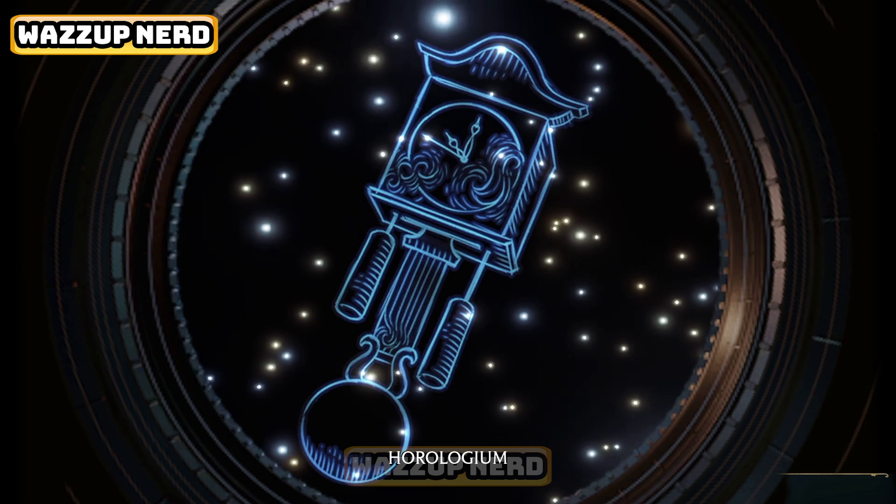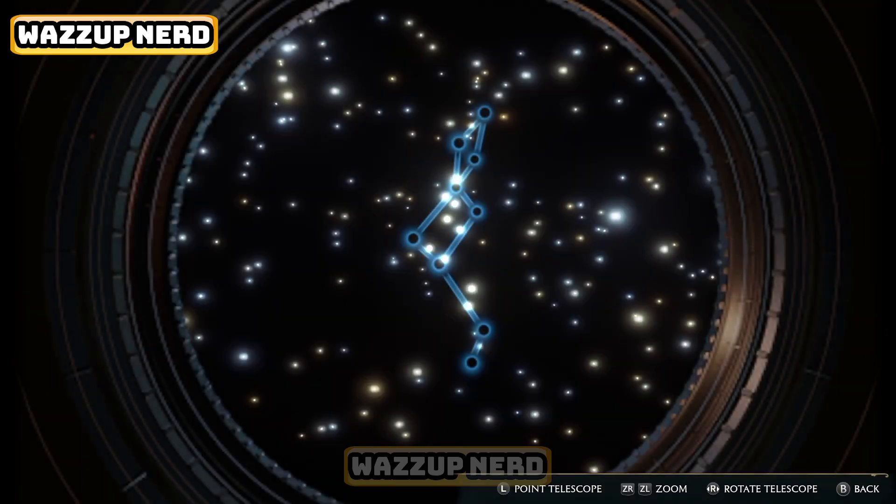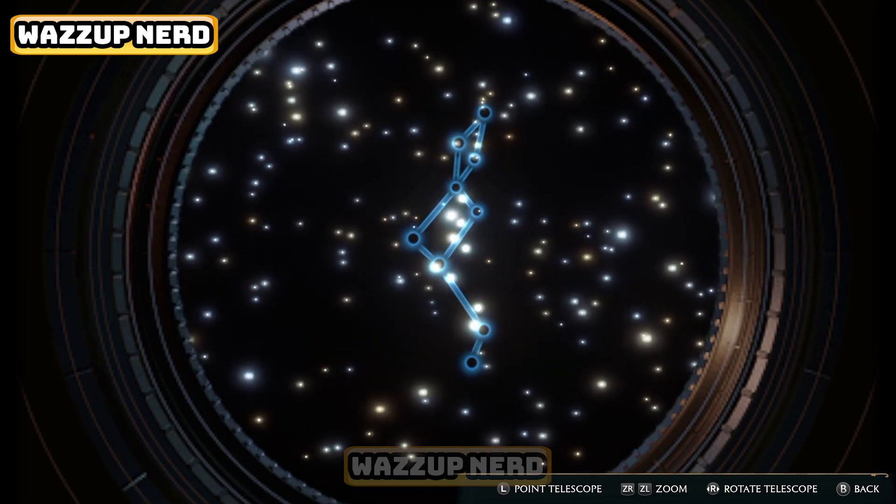Once everything's in sync, you'll see the entire constellation crystal clear. Remember, once you've completed these puzzles, no more tinkering — that moon icon will vanish from your map.